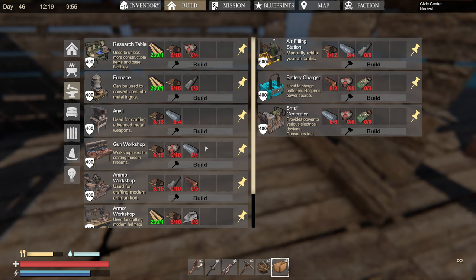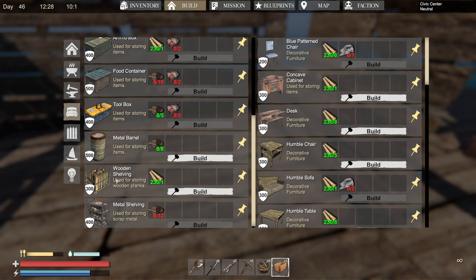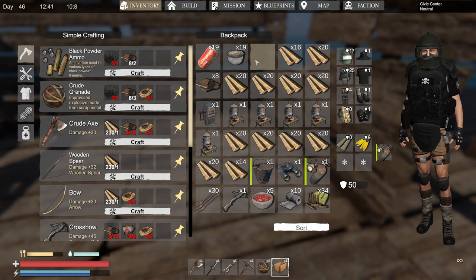This is going to give you everything you need for the whole process in one small four-by-four room. You're going to make five wooden boxes, one metal barrel, one wooden shelving, one steel furnace, and five furnaces. The grand total is 135 wood, 73 metal, 40 rubber, 15 iron bars, 10 electronic parts, and five advanced parts. I'll have this linked in the description.